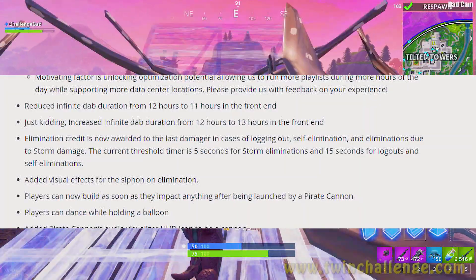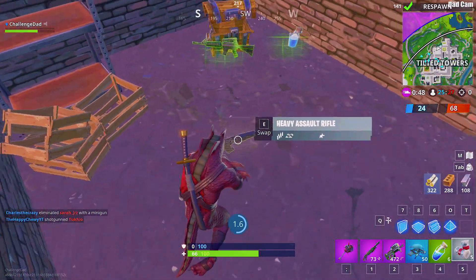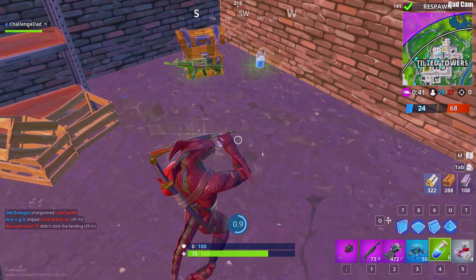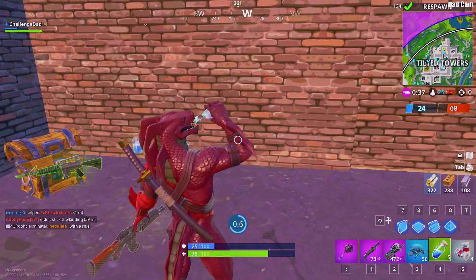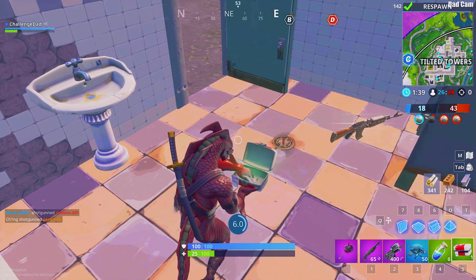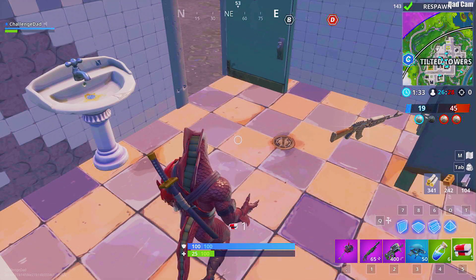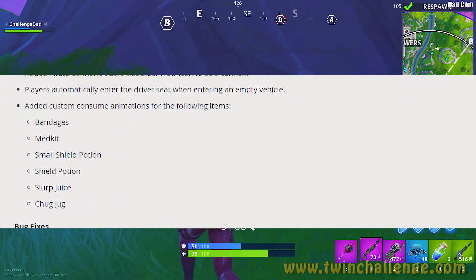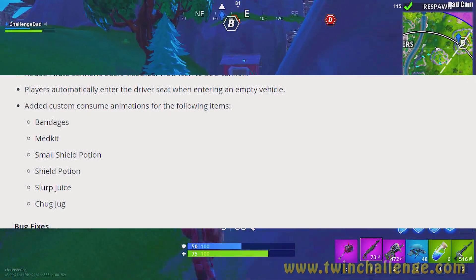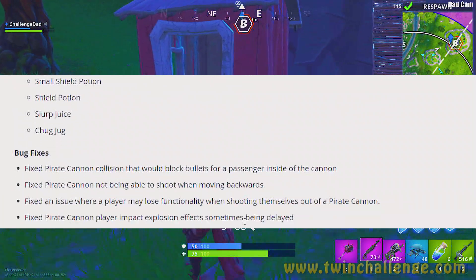They added custom consume animations for bandages, medkit, small shield potion, shield potion, slurp juice, and chug jug. These are quality-of-life additions so you can see different animations when using healing items rather than staring at the same one. It gives some visual entertainment and variety to the game — I think it's a good quality-of-life improvement.